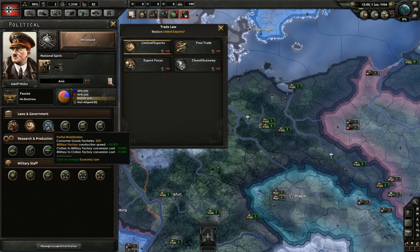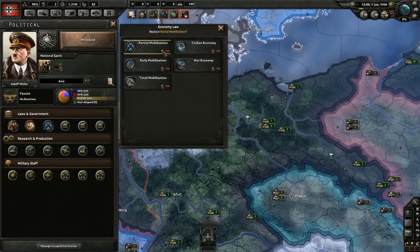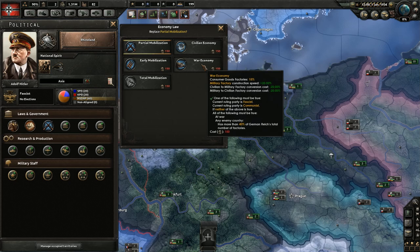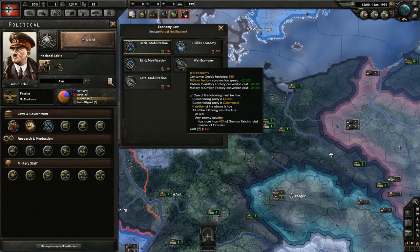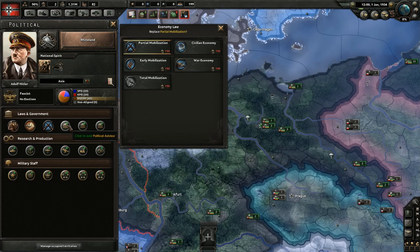Here's how you change your trade laws, and then we have mobilization. For mobilization, the primary factor to consider is consumer goods factories — we'll cover that when we get to that point. Partial mobilization isn't bad at all, but you want to get to war economy eventually. There are several factors which may influence whether you can get there, but basically war economy has the best bonuses without any negatives, so that's where you'll eventually want to be.